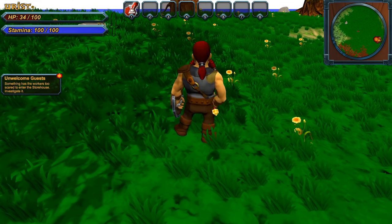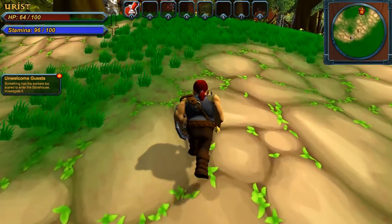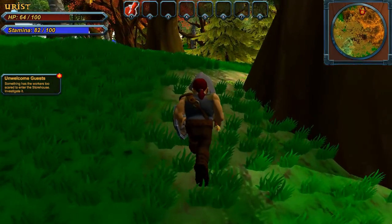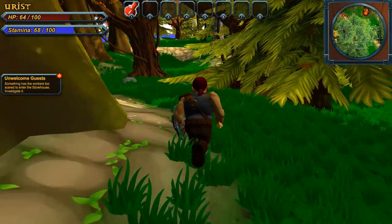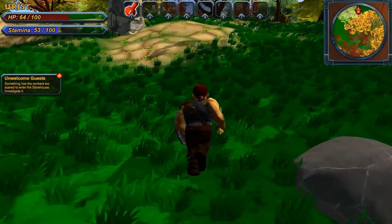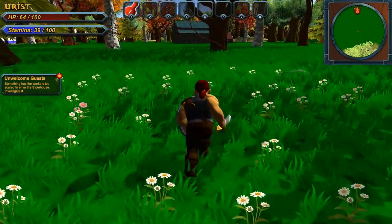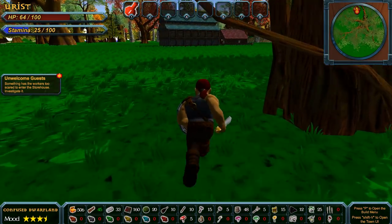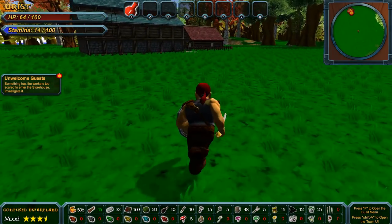Something has the workers too scared to enter the storehouse — we need to investigate it. Dwarves are always frightened of things and buildings. Let's go see what's wrong. Maybe we're just halflings with beards who call ourselves dwarves. Let's run over this way and see what's wrong with the old town. We can eventually go and start digging into the mines and building walls around our town to prevent attacks.